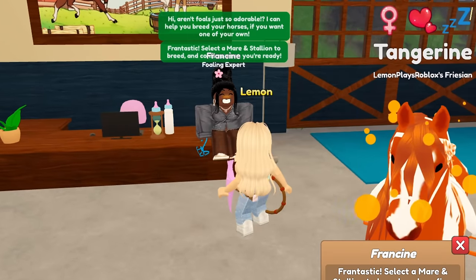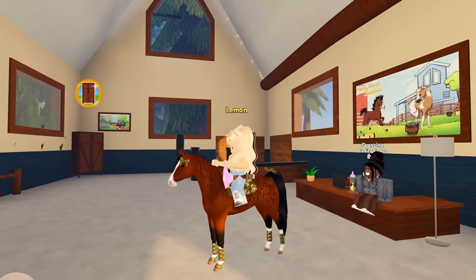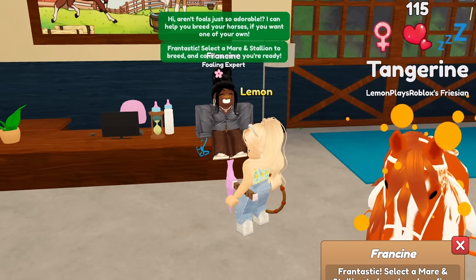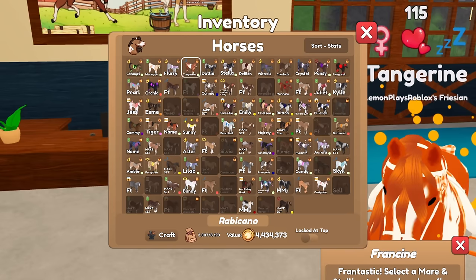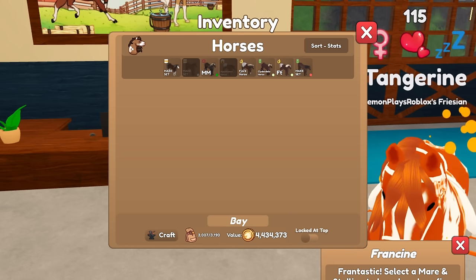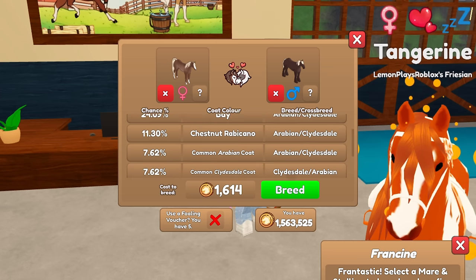First up we are going to try and get the bay brindle. If you're wondering what bay brindle looks like, it looks like this. One of the ways that you can get it is by doing a rabicano coat plus a bay coat, so that is what we're going to be doing. It can be any bay, but we're going to use this one here.